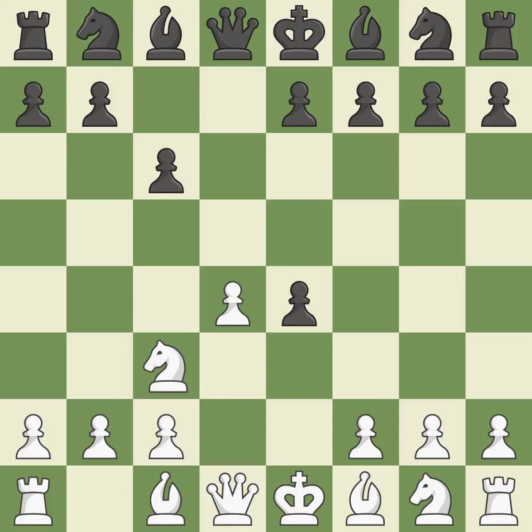dxe4 opens up the center and plans to meet Nxe4 with either Bf5 or Nf6, challenging the knight. It is best. Nxe4 recaptures with the knight in the center of the board where it controls many important squares. It is best. Bf5 develops the bishop and attacks the knight on e4; black can play e7-e6 next without trapping the light-squared bishop on c8. It is excellent.